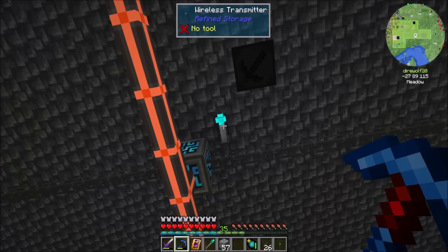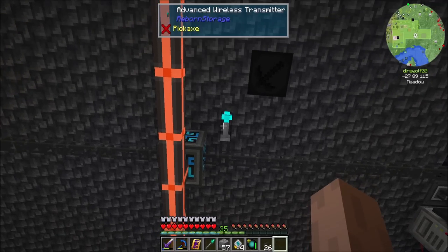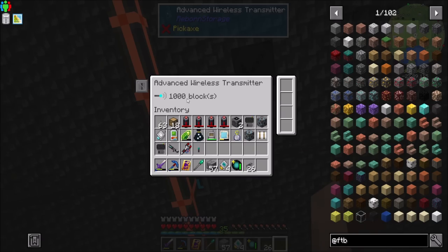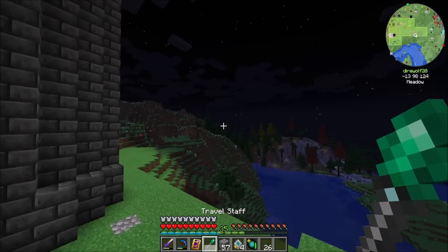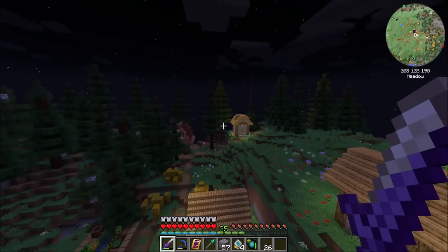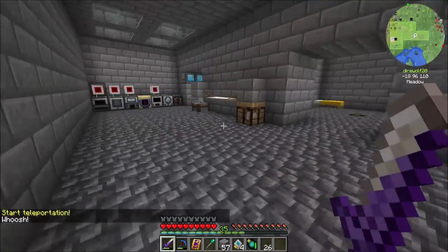So this guy currently has a range of 48 blocks and he's using 40 RF a tick. Now if I were to break this and look at the advanced wireless transmitter — oh, a thousand blocks! That's cool. How much power does he use? A hundred RF a tick? So for two and a half times the power, I get a thousand block range. That's overpowered. I love it. Like, that is just bananas level long range — a thousand blocks, holy cow. I am not complaining. That is actually pretty spiffy.